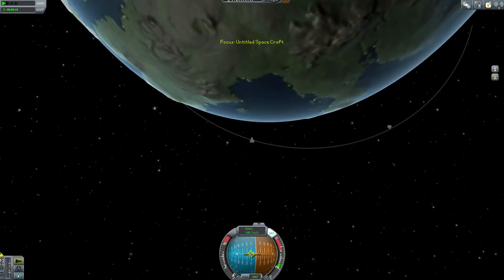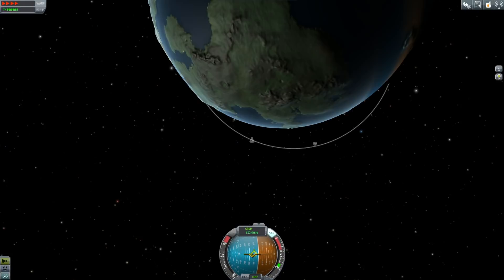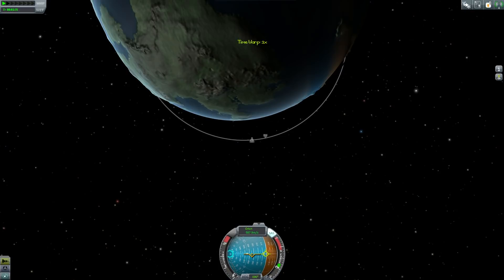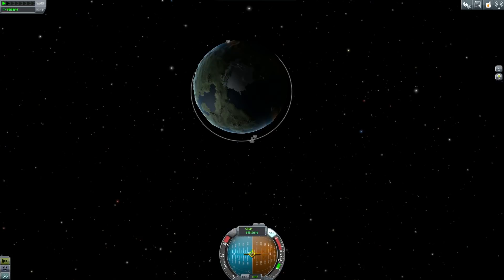We should actually come up with a name. I mean, if Kerbals are like one-tenth scale humans with green skins, what would be these creatures? Do we really want to still call them Kerbals if they're one-tenth scale Kerbals? Min-balls? Mini-balls? No, no, no. Tiny-balls? Small-ball? Because we could call these guys small balls and the other ones big balls. That would make sense. Totally make sense.